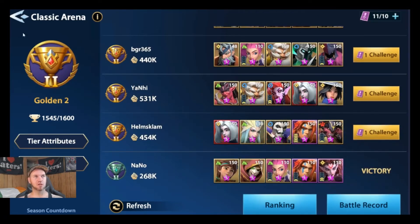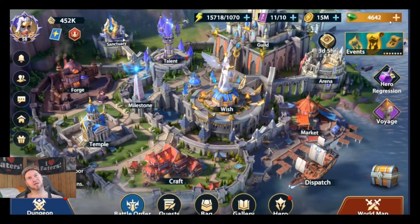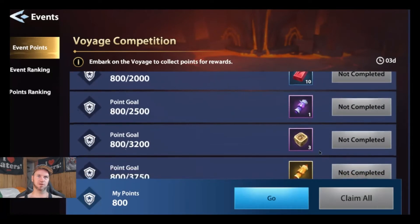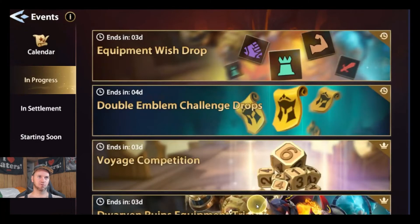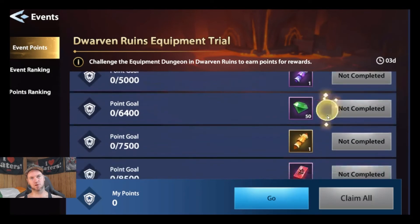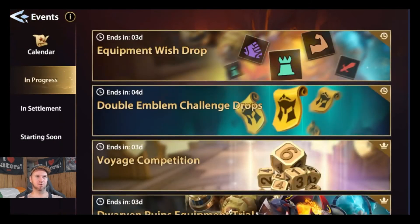I'm not seeing anyone with a million power — so get those shards, and look at everything you earn along the way. You're going to get more dice, crafting materials, scrolls, coins from selling gear you don't want, gems, autos, energy, and more crafting equipment. These are all things you want to be doing anyway.